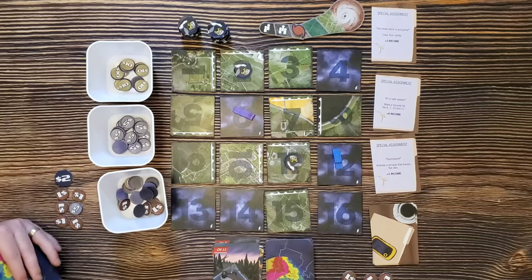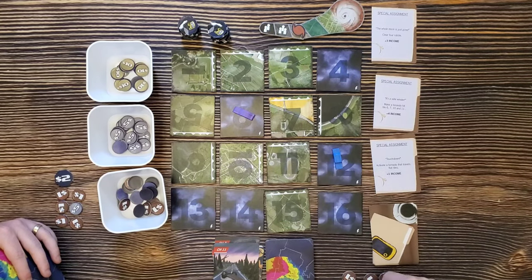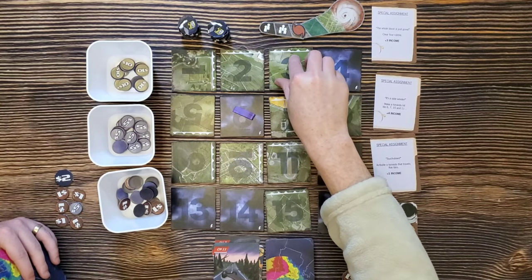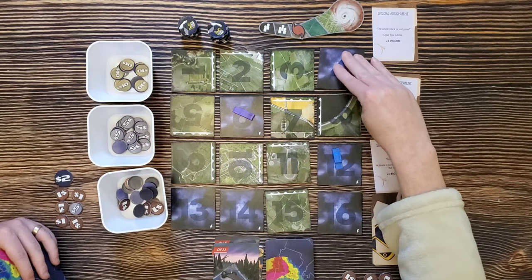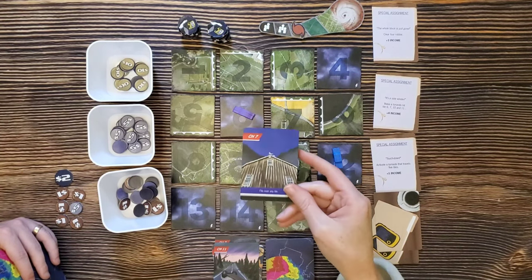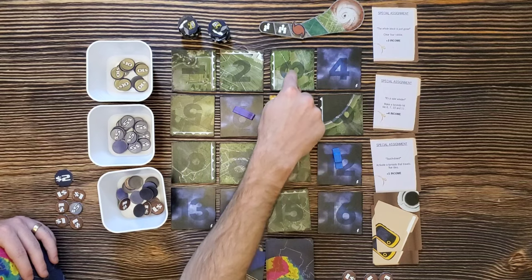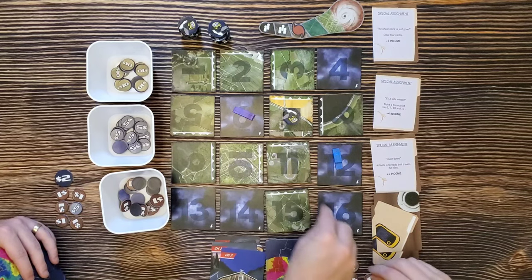Sam's turn. She clears both rubble tokens — that's two actions. One was $1 and the other was $2. She uses her remaining two actions to rotate tiles — she doesn't have to be on a tile to rotate it, just adjacent. Then she plays tile seven: the tornado touches down, goes there, there, there, off the board. Sam gets $3 and I get $2.